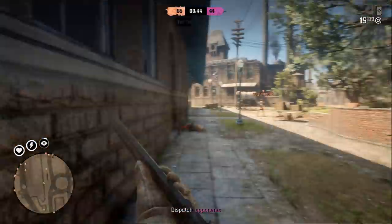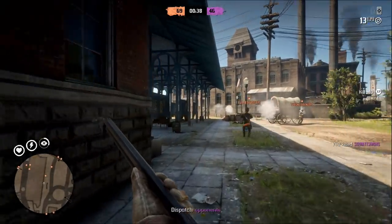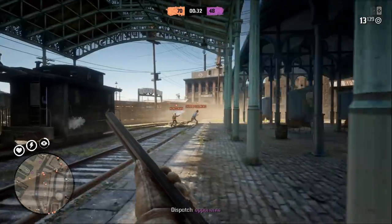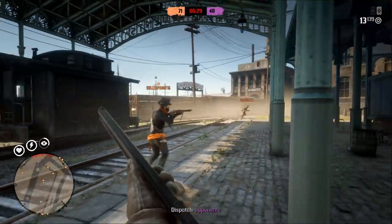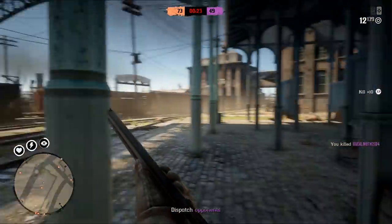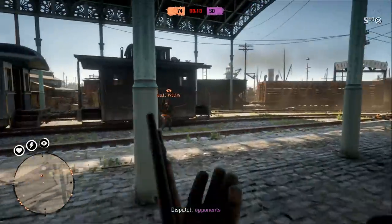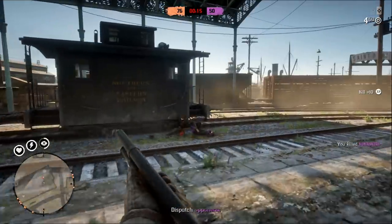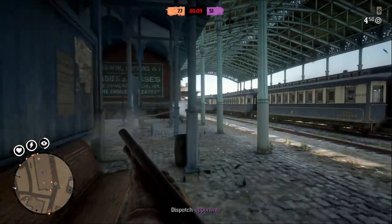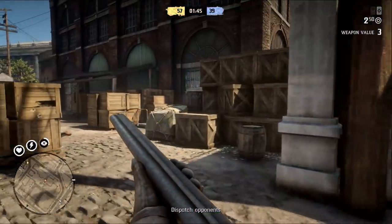Now let me briefly talk about making shots. Whenever you want to shoot, always stand still. Red Dead Redemption 2 uses a bloom mechanic for aiming, meaning that the more you move around and the more erratically you shoot, the more inaccurate you're going to be. So whenever you have to shoot someone, stand still even if the rival player is shooting back at you — resist the urge to try and dodge incoming fire. It doesn't work. Everyone's using the auto-aim given by the game anyway, and all you're doing is lengthening the amount of time it takes for your bloom to dissipate. If you want to get headshots at a fair distance, stay perfectly still.